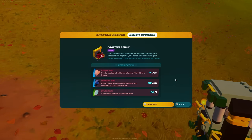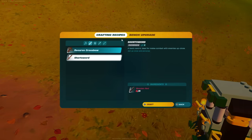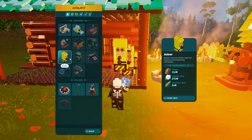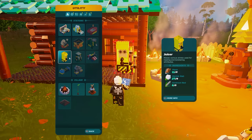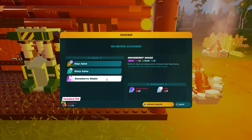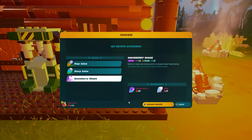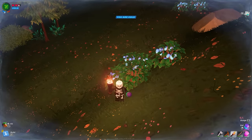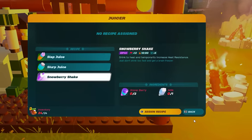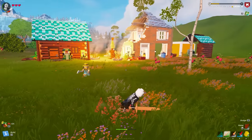Now we are on the final crafting bench upgrade — this one is a bit of a grind and quite tough. We're going to be spending a lot of time in desert caves, which are extremely hot and you just lose so much health. I recommend making a juicer, which lets you craft snowberry shakes. These give you 10 minutes of increased heat resistance and require two snowberries, which you find all over the snow biomes, and one milk, which you get by petting cows.